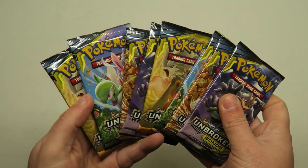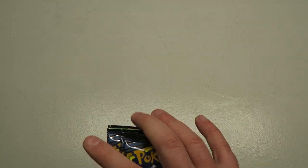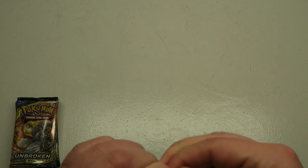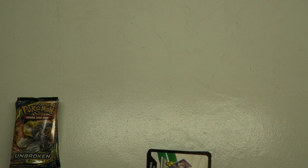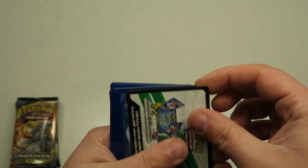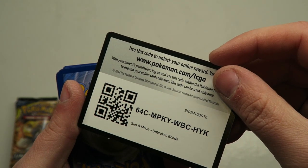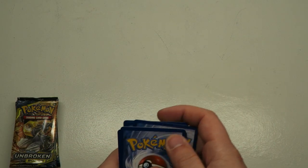Here are the boosters. We got Machamp right there on the front, looking all hot. Let's get right into it ladies and gentlemen. So again, the people on that list get the type corresponding to their name. If we get a gold, we will roll a random number 1 through 12.